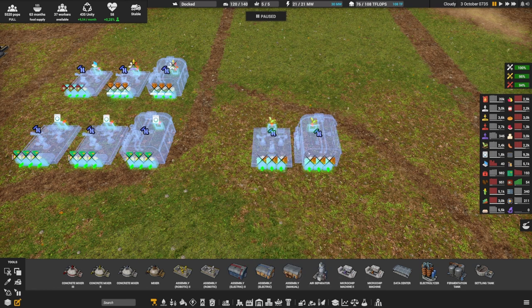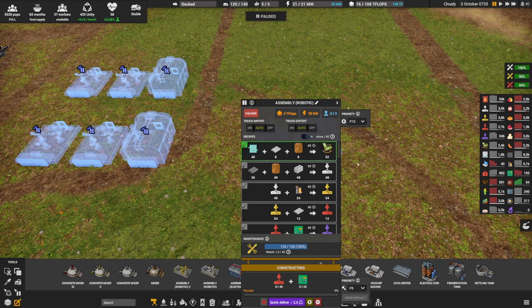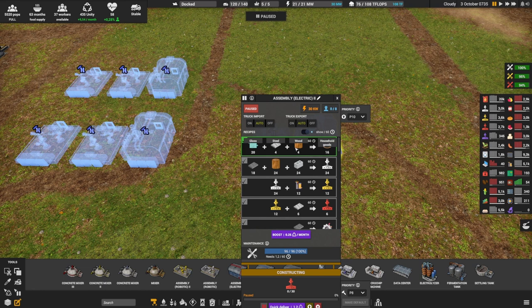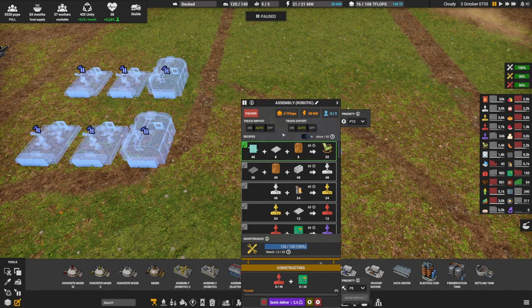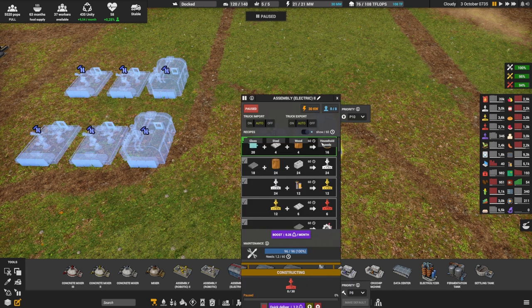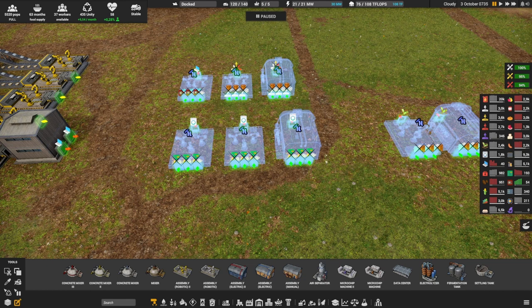The difference is that you produce double: the electric level 2 produces 16, while the robotic produces 32, but with exactly double the inputs — 48 and 8 versus 24 and 4. The main question is how much you need to produce and whether you have space. Remember, the robotic ones require teraflops, so you may just want to have two electric level 2 machines instead.